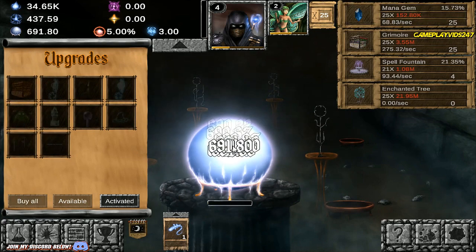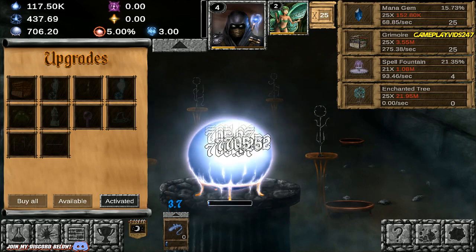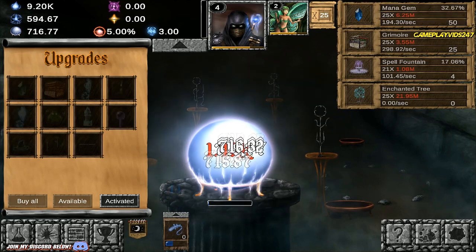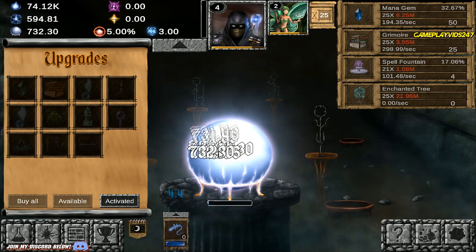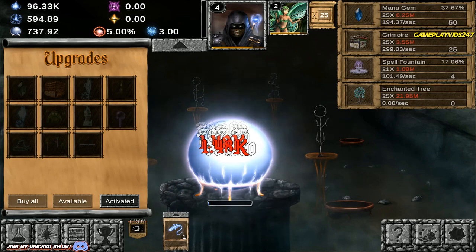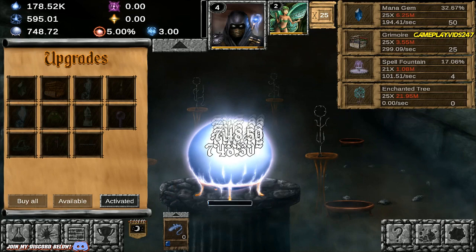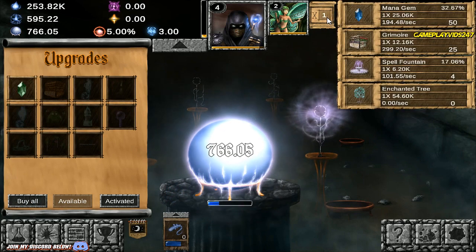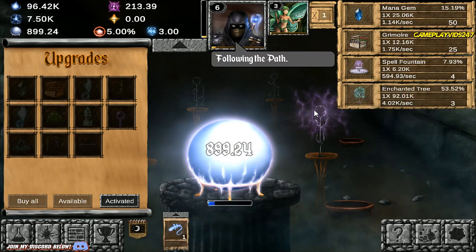Increases idle bonus by 0.25%. We're now generating 437 mana per second. Just trying to upgrade the Mana Gem as soon as possible. There we go, Mana Gem upgraded. I'm almost level 5 as the Apprentice, and my Pixie is almost level 3. I have to say I am liking Idle Wizard quite a bit. I reckon this game has some pretty fun potential for sure, especially once you get into the later stages. I'm about to pass 200k mana right now.